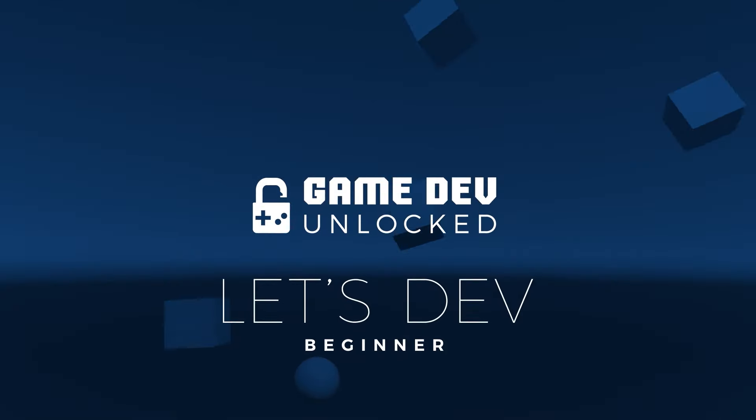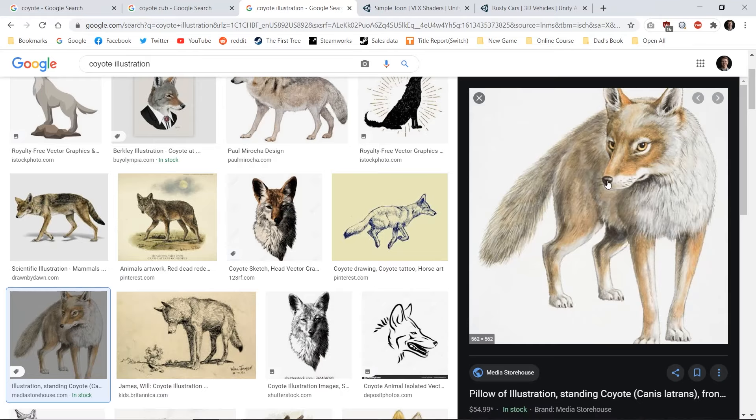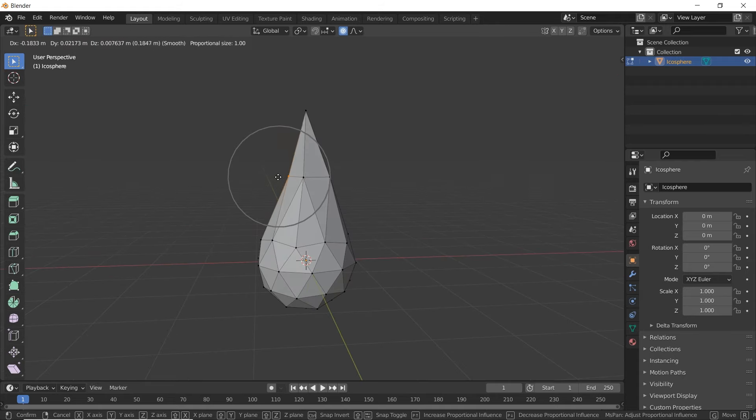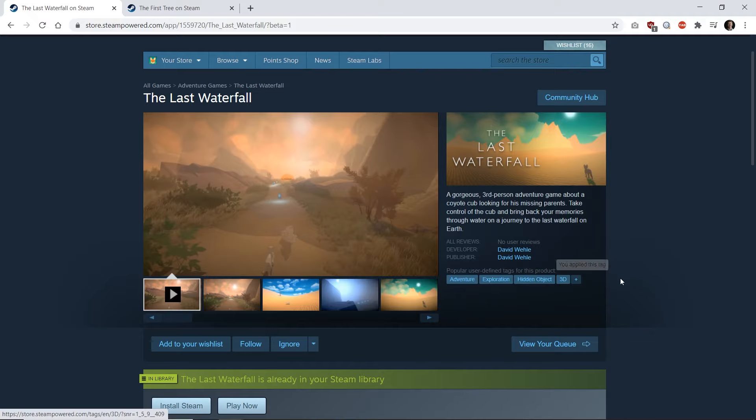And finally, the crown jewel of my online course is the Advanced section, where I show you every step on making a beautiful exploration game just like my previous one, The First Tree. Every step is covered, including 3D modeling, environment design, sound mixing, writing a script, editing the trailer, and publishing on Steam.